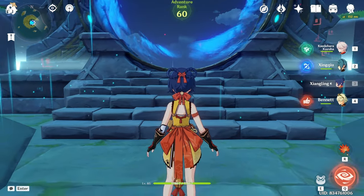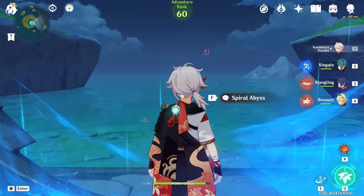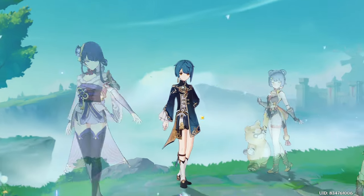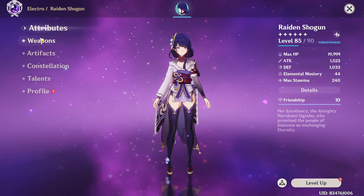That was Kazuha with 777 elemental mastery using the Favonius Sword. Now this is where I want to take it a step further — I'm gonna replace Kazuha with Raiden Shogun. The campaign begins! With Raiden Shogun you can actually build Xiangling in a different way, and Raiden Shogun herself will also be very different.